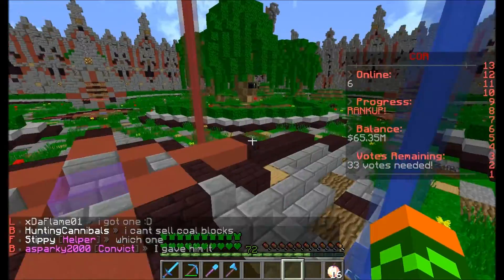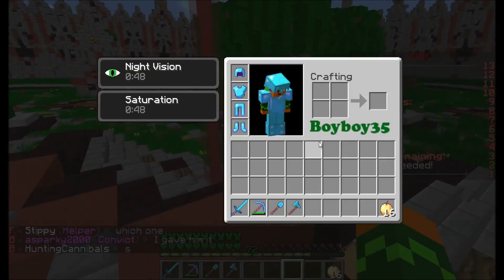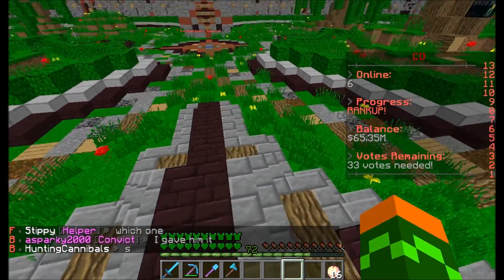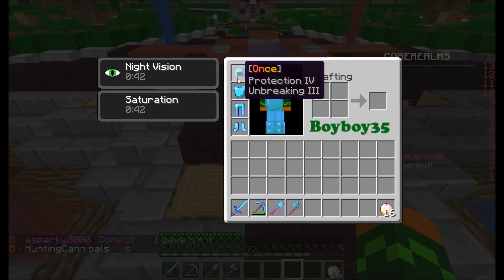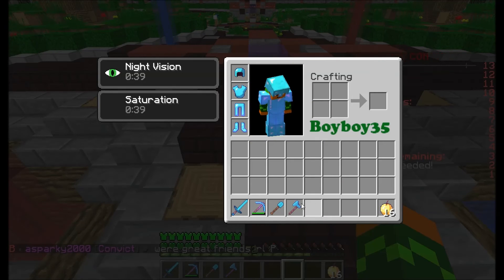This is the stuff you spawn in with — everything you see in my inventory. That's the starter item. Let's just look over the enchantments. The armor is pretty strong — that's why it's called OP.